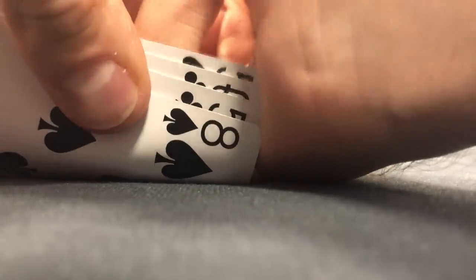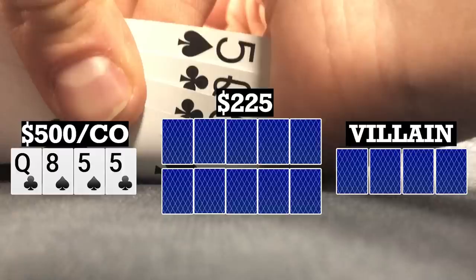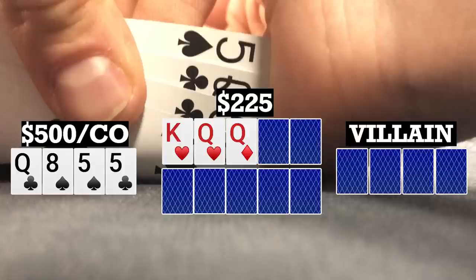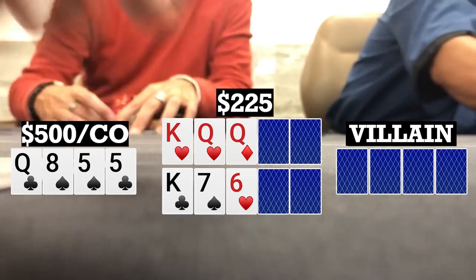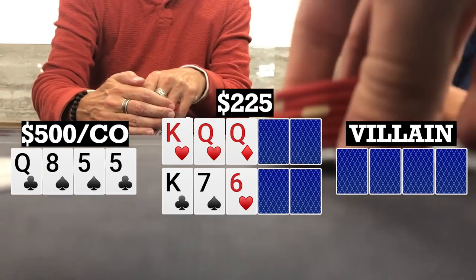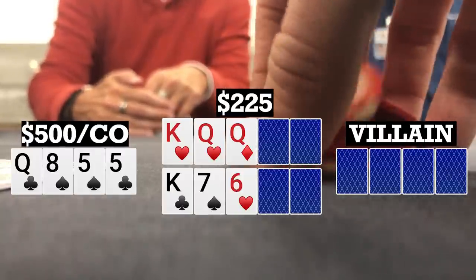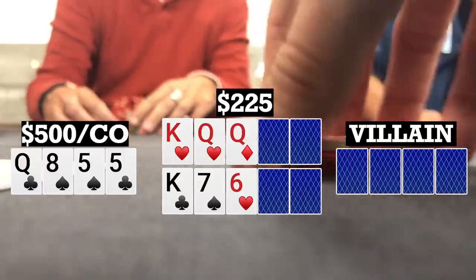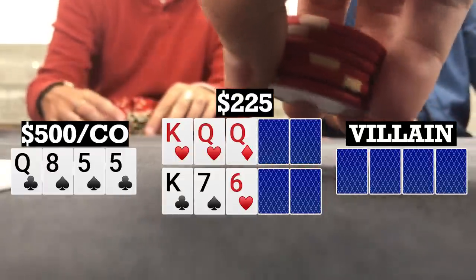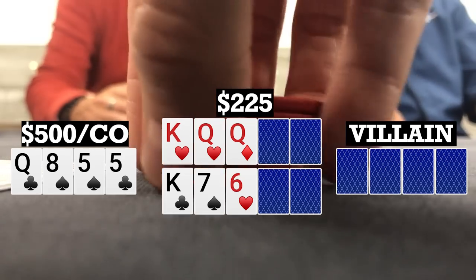Every dealer change we do a $25 double board bomb pot, and here I look down at queen-8-5-5 double suited in the cutoff. We're going to flops of king-queen-queen with two hearts and king-7-6 rainbow. In double board bomb pot strategy, you either want an extremely strong hand on one board, or better, a hand that can win both boards. Here I have trip queens on one board and an open-ended straight draw plus two backdoor flush draws on the other, so definitely good enough to go with it.